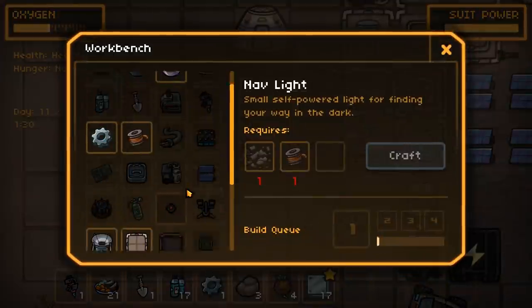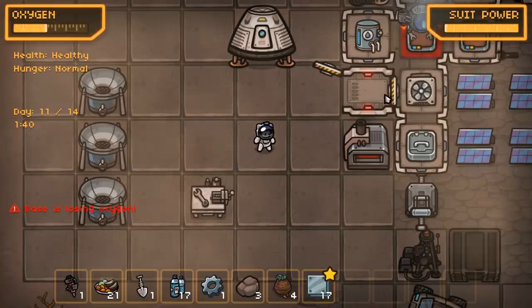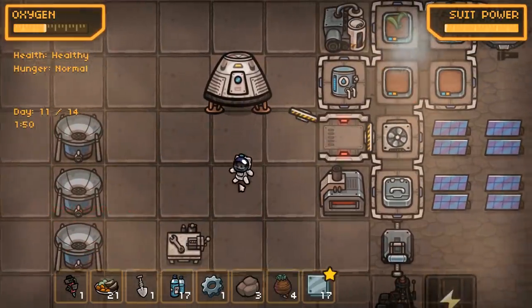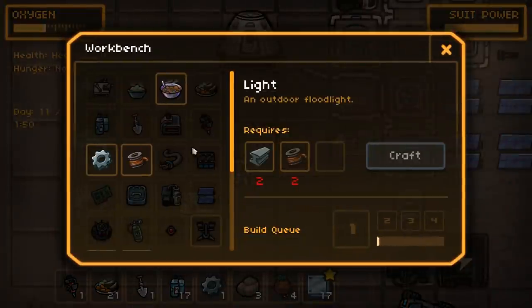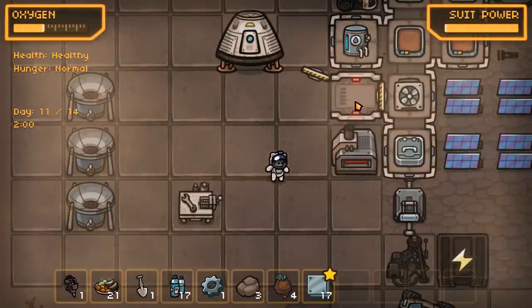There are a couple of things we haven't made. I want to make this light here, which requires girders - which is a problem because I've smelted all of my stuff into other things. So I need to go and find some more resources, and in order to do that I think I'm going to utilise the buggy.